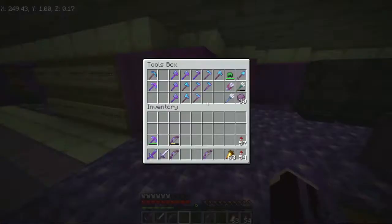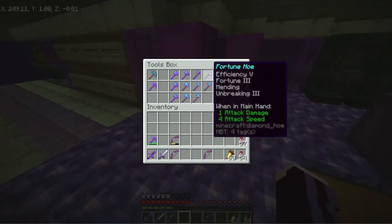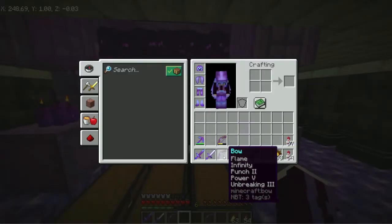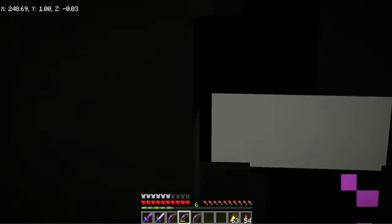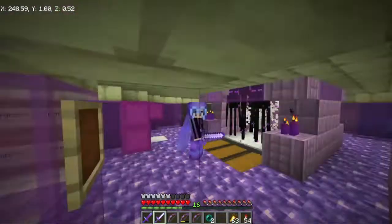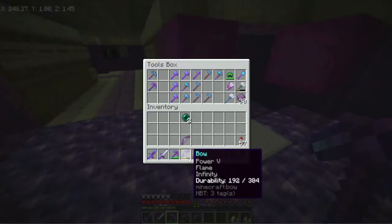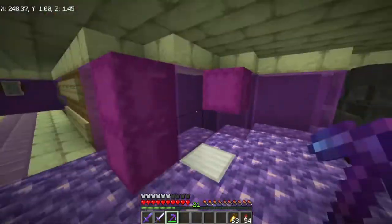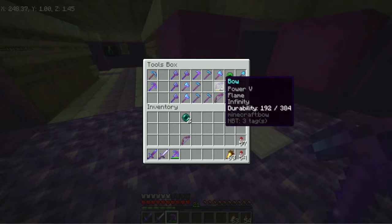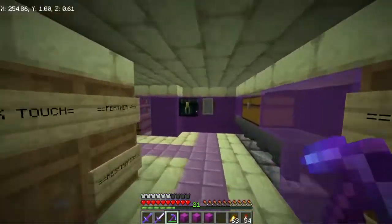We've gone ahead and healed all of our tools — pickaxes, shovels, and all the others. We've also named them because we've only got one fortune hoe and the rest are silk touch hoes, which gets very confusing. I've also decided to fix up our bows, because every time I die I always lose my bow no matter what. I've created a couple more bows so we don't have to worry about that for at least the next three times we lose gear. These still need unbreaking three and punch two on a couple of them.